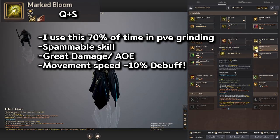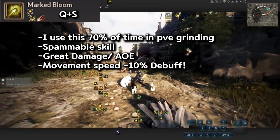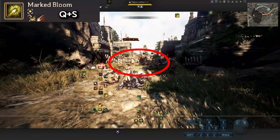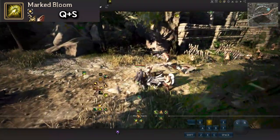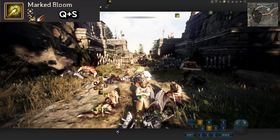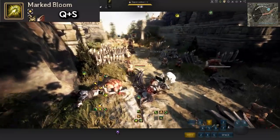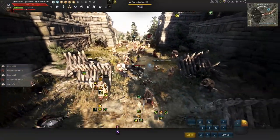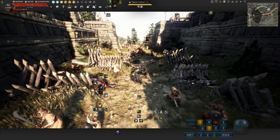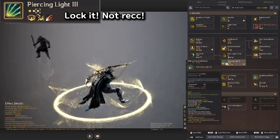Mountain Breeze: if there's an enemy in front of you, press Forward+F or turn your mouse and press W+F to back away. It has an iframe and super armor, so it's really good for evasion and running away. It also gives 20 MP per hit — if you're out of mana and hit an enemy while using it you'll get mana back. Mark Bloom is a really nice skill for combo — QS — with a movement speed debuff minus 10%. It has very long range too. If you see the red indicator in the middle of the screen, that's when you can hit the enemy — and you can spam QS until your mana runs out.